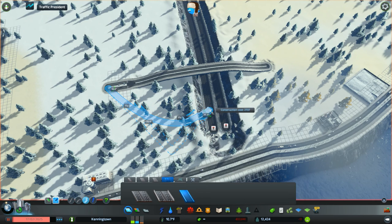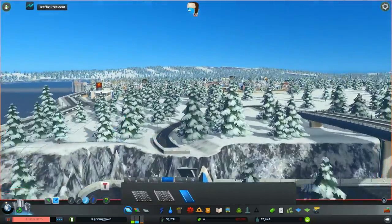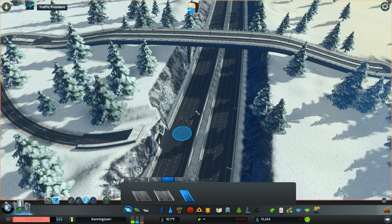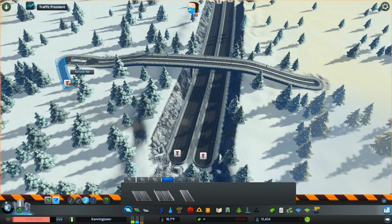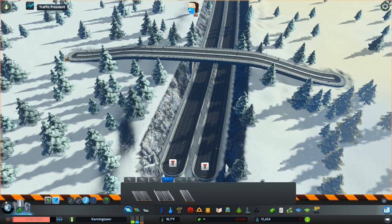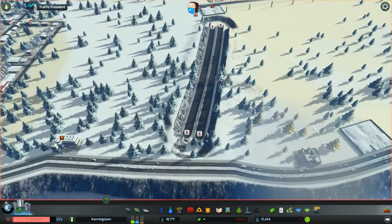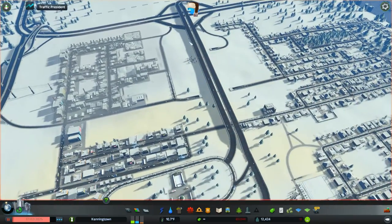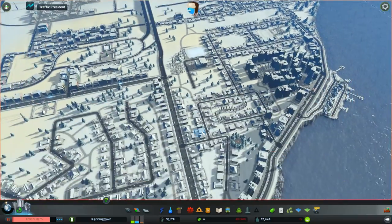Oh, we could even do a tunnel - I never even considered that! It looks a bit weird but I wouldn't do it that way - I'd lower the terrain in so we can do things like that to get access to the office. Then like I say, some trees and things - that's the plan. We're going to replace a lot of the highway; I might even do the same thing through here so we can build up quite close to it and put some trees in between.